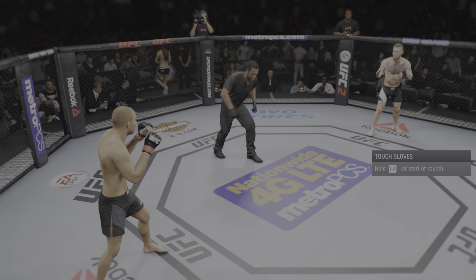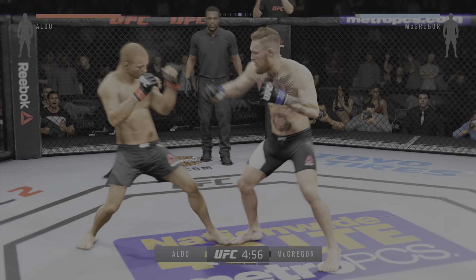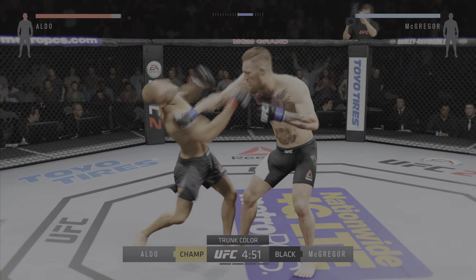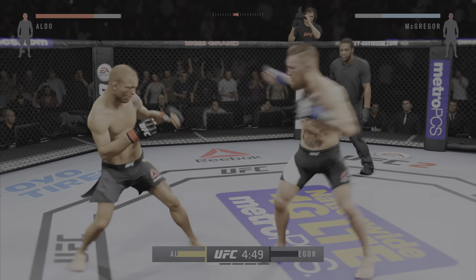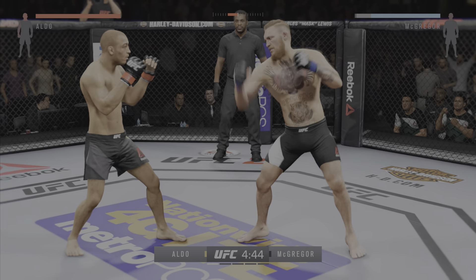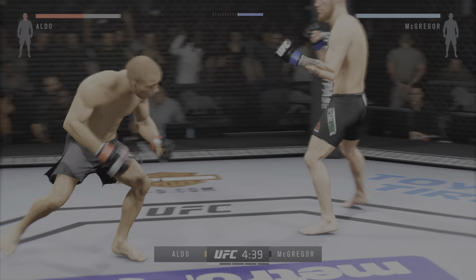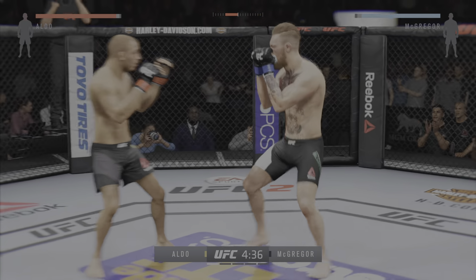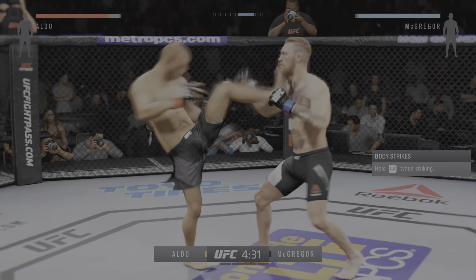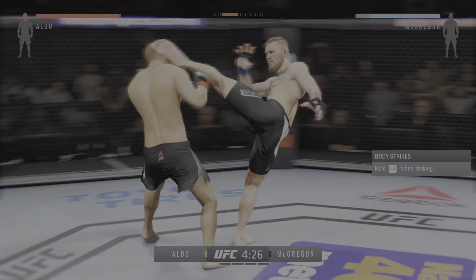Conor McGregor. And here we go. The featherweight title is on the line. Championship fight, five five-minute rounds. Jose Aldo's knee strikes are amongst the best in the business, and that could play a big factor in this fight. When you look at the way these two fighters line up, look for Jose Aldo to utilize the knee strike — it's one of his best weapons. But McGregor with the big hook, mixing it up. Doing a good job timing his shots here and landing a great series of punches.